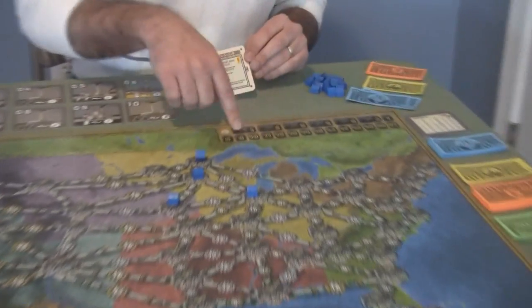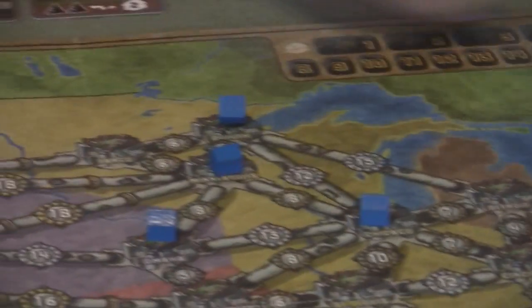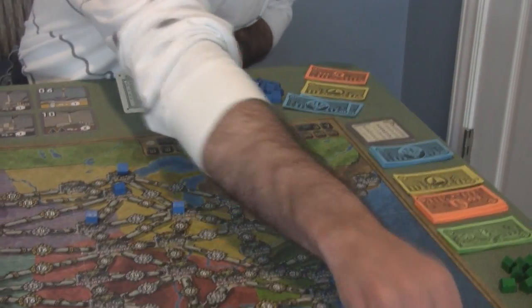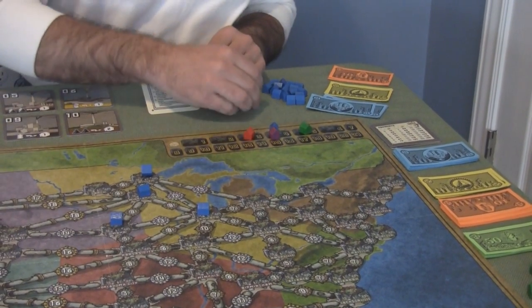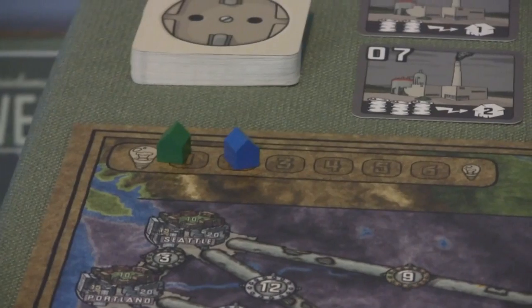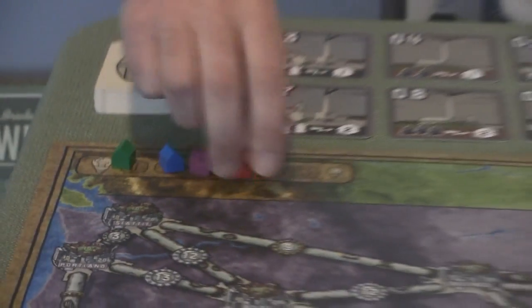Turn order is determined by how many cities you're powering up. So if I've got four cities out here, I'm going to be at four. Somebody else may have five cities, another person may only have three. So if they're up to four cities with me, for example, he's going to have first in turn order, I'm going to have second, and then he goes, then Red would go if we're doing a four-player game.